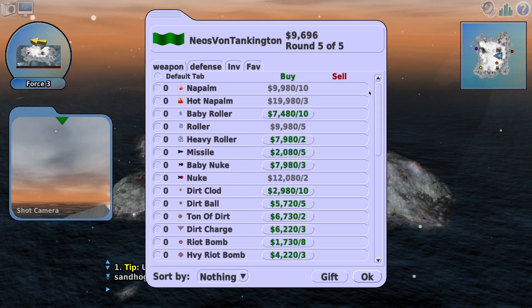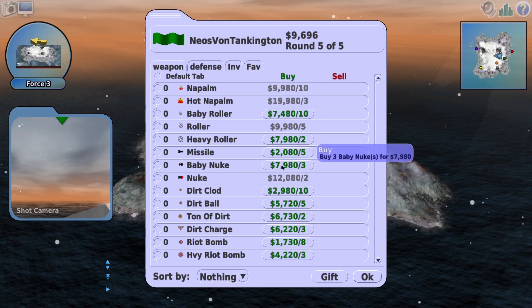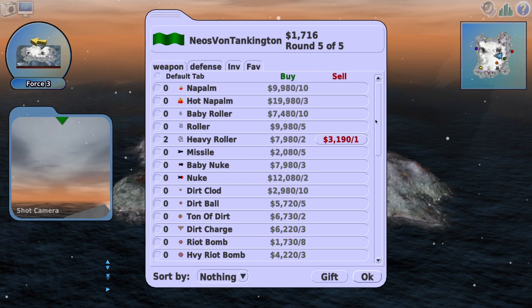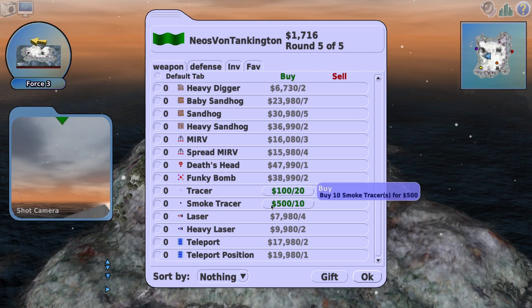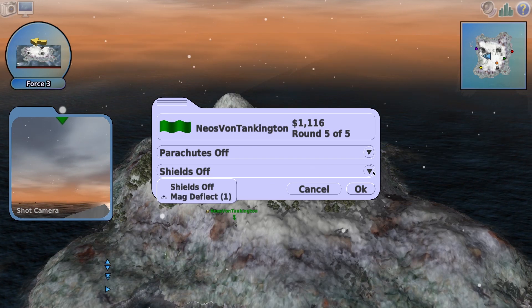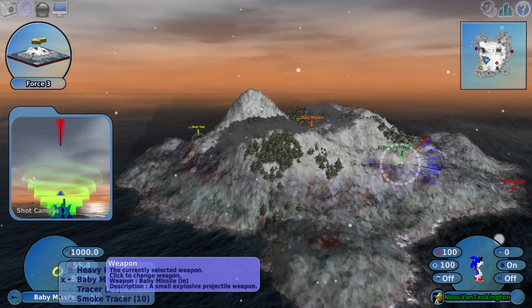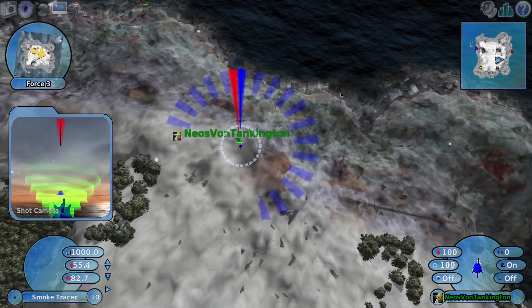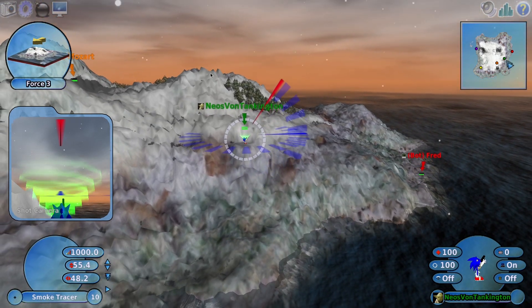Let's try rollers or napalm - nukes are always fun but I've only got enough for one of these. Rollers I guess - let's go with a roller. Doesn't seem nearly as interesting but oh we could do a tracer round. Why would you bother with a tracer round when you can shoot a regular round and see where it goes? Well, shoot a tracer round and see where it goes. Shield on - not that I saw the last shield do anything, but you know. Let's try our tracer round and see where that goes - a regular smoke tracer.